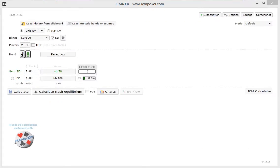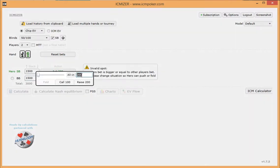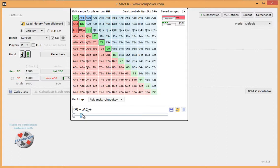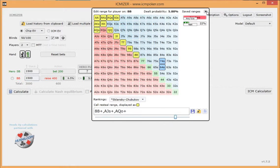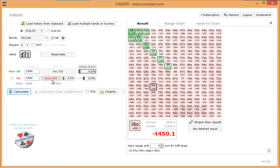Another thing we can do is analyze 4-bet spots. Hero is in the small blind, we set him to min-raise. Big blind we set to 3-bet, say 400. Now we assign him his 3-bet range — let's give him a nutted range with maybe a random bluff. Now we give him a calling range if we were to 4-bet shove. Calculate it, and again we get our results if we were to 4-bet shove over the villain's 3-bet.